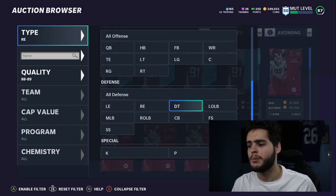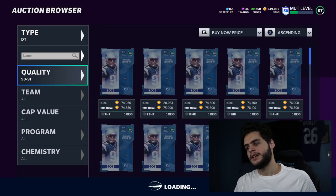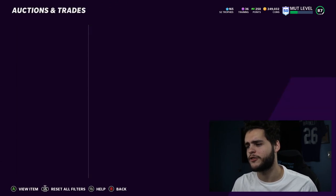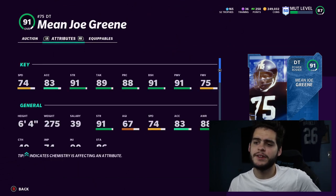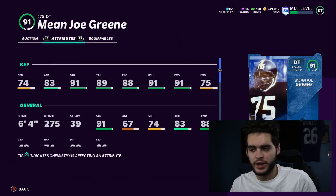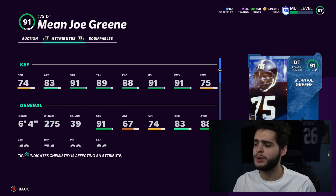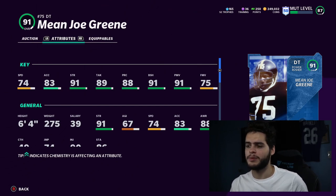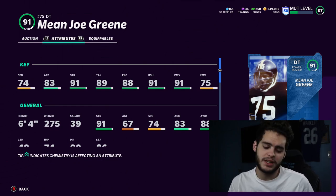At defensive tackle, it's tough. You can put Aaron Donald there if you really want to, or you can go for one of the big guys — Mean Joe Green. For 277 coins, Mean Joe Green is not a bad deal at all: 74 speed, 83 acceleration, 91 strength, 89 tackle, 88 play recognition, 91 block shed, 91 power move. He comes pre-built with block shed and power move thresholds. Powered up you get above 90 tackle, 92 strength, 92 block shed, 92 power move — he's insane.